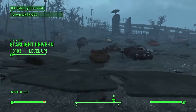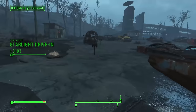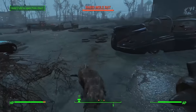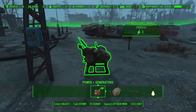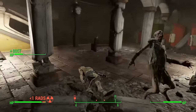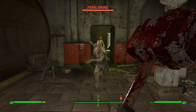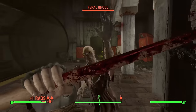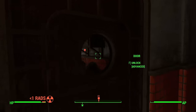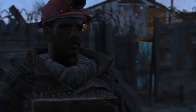Continuing the Minutemen storyline, I needed to recruit more settlements. The first task was clearing out Starlight Drive-In — a few mole rats were not an issue at level 20, so that was a super easy mission. I also helped at Oberlin Station, which was being troubled by ghouls all the way in Cambridge somehow. I cleared the ghouls no problem since at level 20 the hammer can pretty much kill everything with one swing. I think the presence of the hammer at this point could kill the ghouls alone. With two more settlements under the Minutemen, Preston recommended retaking the Castle.